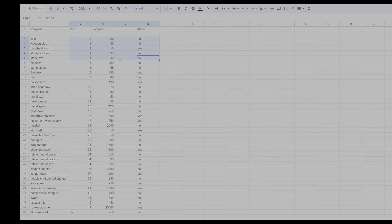At level 1, if you're going to do anything grab the wooden club, but realistically I wouldn't even unlock a weapon at level 1. You'll level up quick and double your damage with the wooden club, but it's really not worth it because at level 3 you can unlock the old bow which does 130 damage — and you can shoot from farther away, which is a pretty decent range.